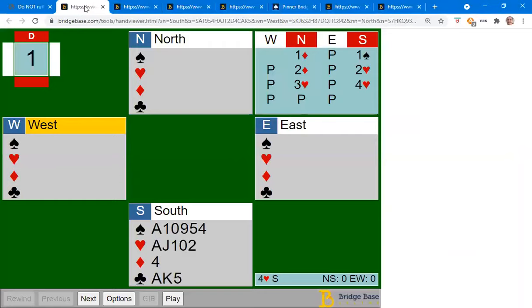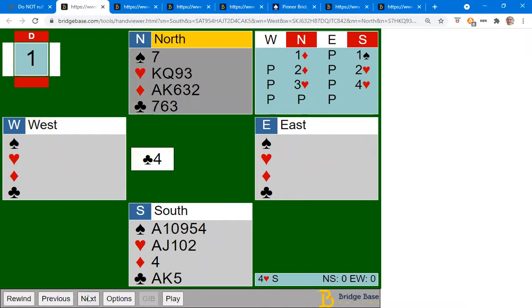Let's have a look at this hand where we're going to look at it from the point of view of South. North has opened one diamond, and you can tell that you probably want to end up in game on this hand - at least game, you've got 16 points. It's right to start off with one spade, your partner rebids two diamonds, now you rebid two hearts - showing at least five spades and at least four hearts - it's a forcing bid. Your partner bids three hearts, so you go on to four hearts and end up being declarer. Let's suppose the opponents lead a club.